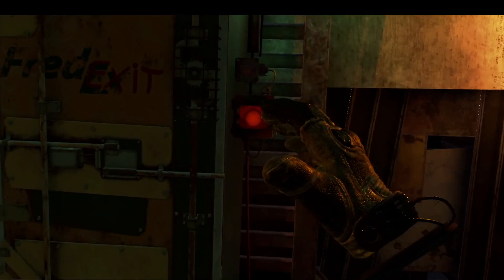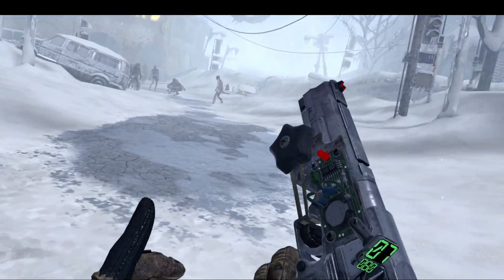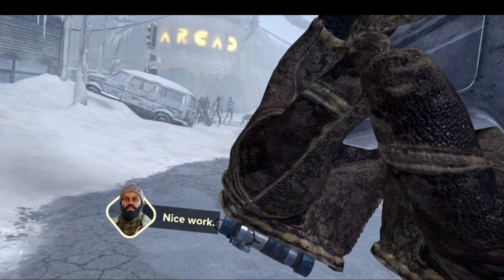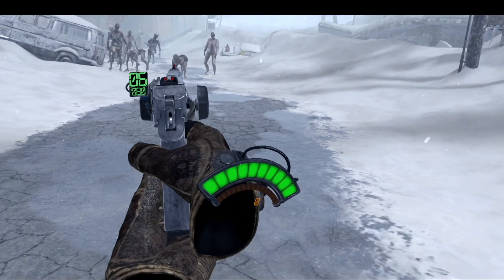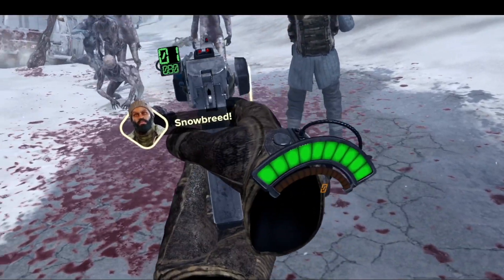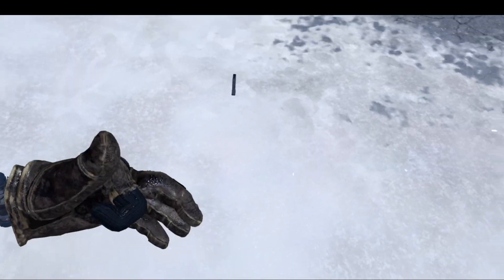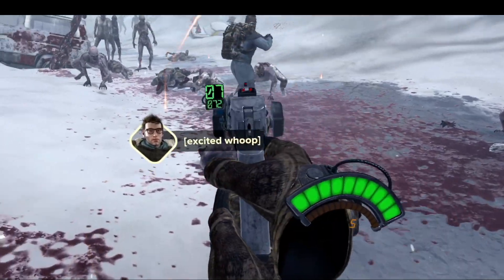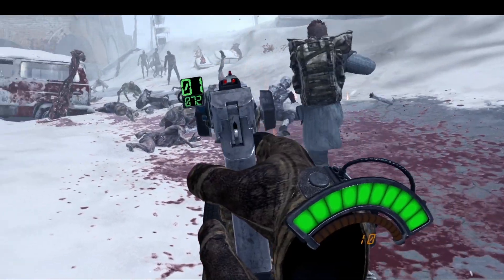Let's hit this button and show you guys what you came here for. We have some enemies — let's start this off right. We have to reload by pressing the right hand bottom button, grab a new clip, stick it in, and then pull. That's the advanced reloading I was talking about.